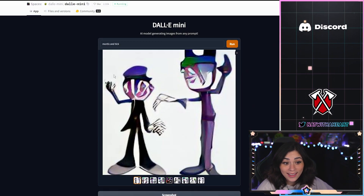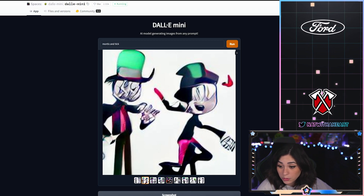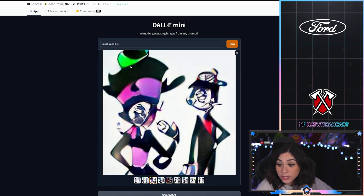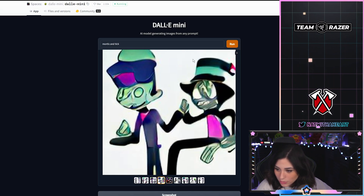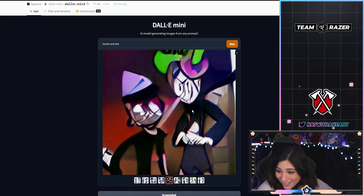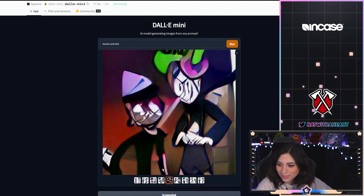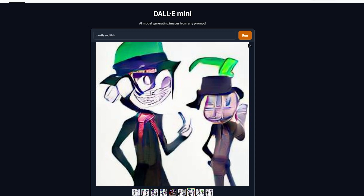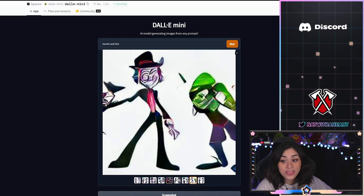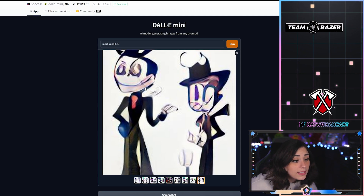I looked up 'Mortis and Tick' and this is what we got. The left one definitely looks like Mortis — they just look like two Mortises. Where's the Tick at? I'm getting a lot of Mortis vibes but the other one just doesn't look like Tick to me. This is going to haunt me in my nightmares. I'm not seeing any Tick, and I'm disappointed — I'm just seeing two Mortises that look super freaking creepy.